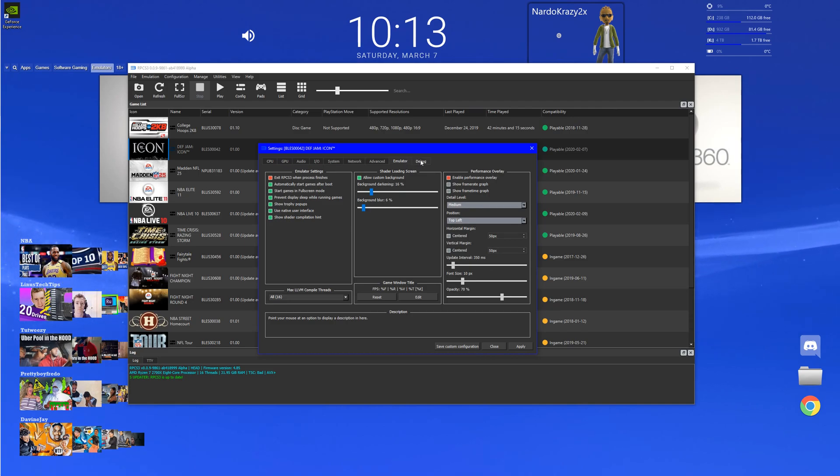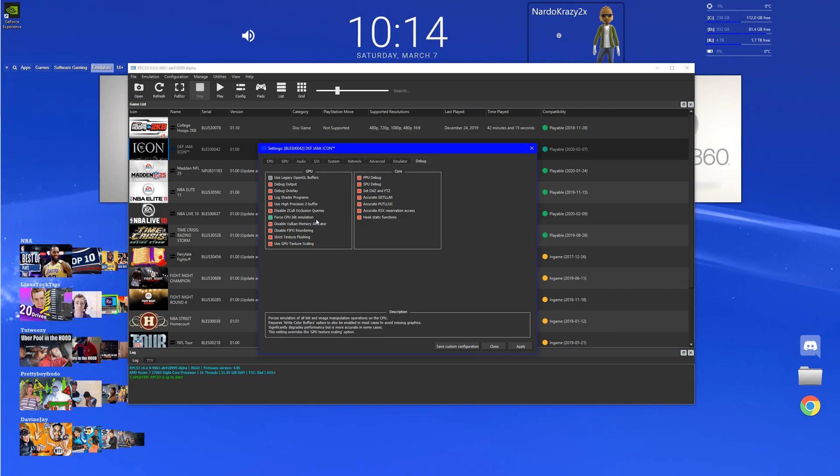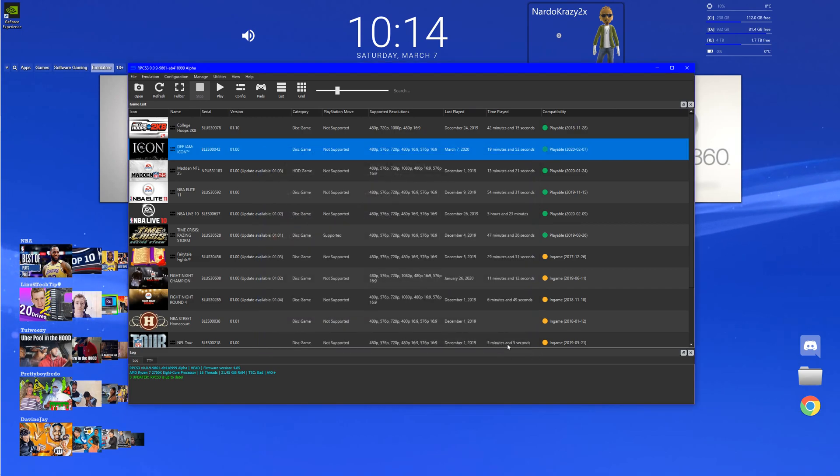In the debug tab, when you get debug up, all I have is this - that is it. I'll still hit apply just in case and close. I'm gonna load my Def Jam up.